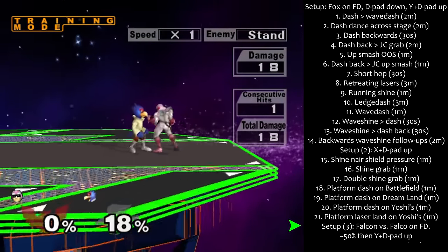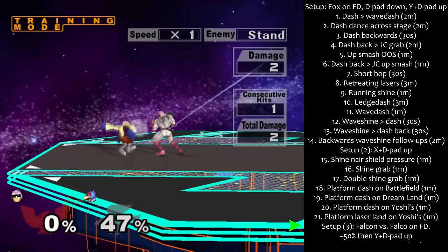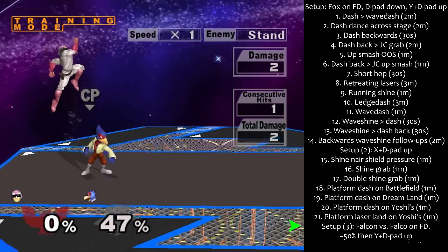Before step 22: Pick Falcon vs. Falco on FD. Then damage Falco to around 50, hold Y, and press D-pad up to lock his percentage.